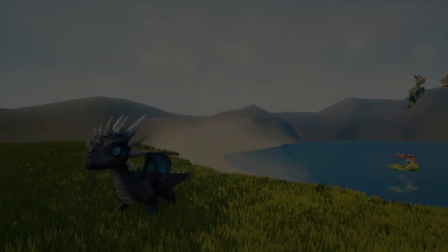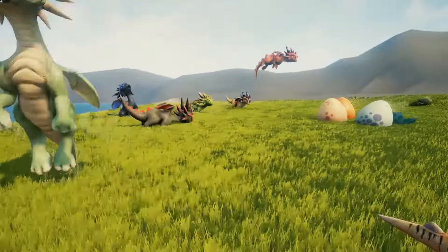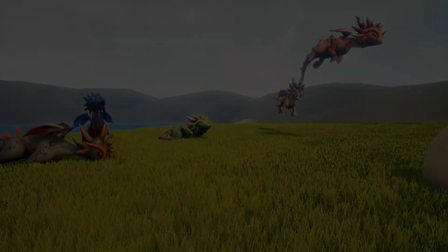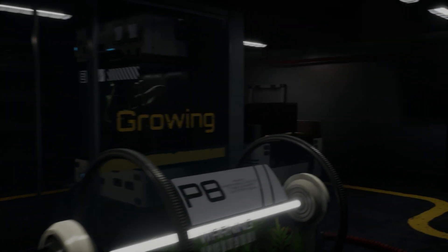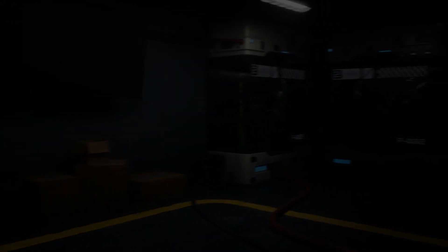Hey guys, I'm Matt Asplund and welcome back to another fab Unreal Engine Marketplace video. Today we're going to be covering the limited time free assets for the second half of May 2025. This time around we've got access to the Little Dragons Tiger, the Sci-Fi Bio Laboratory, and the Downtown Alley.